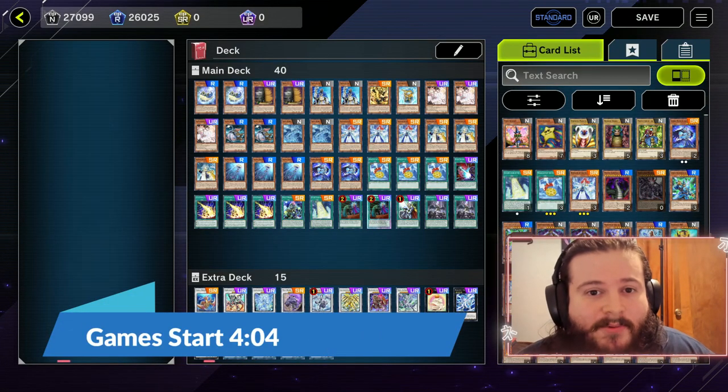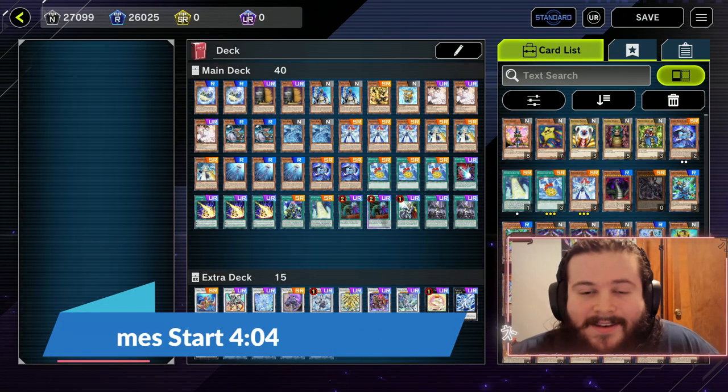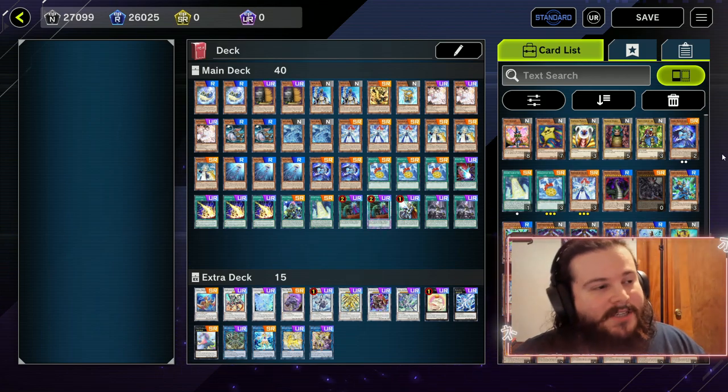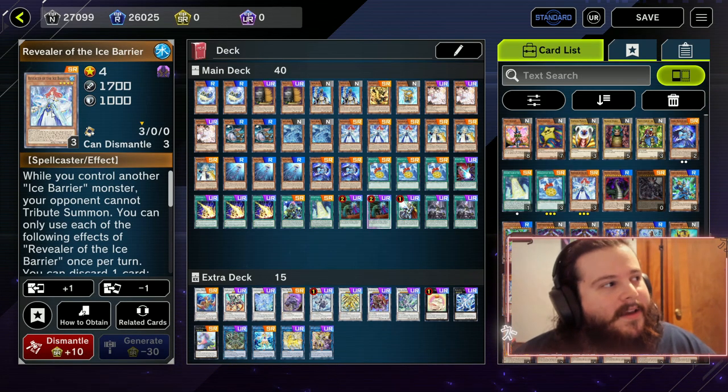Hello my little goblins, we're here with another deck profile and guess what we got today — Ice Barriers. Yes, you heard it right, Ice Barriers. Someone actually made this deck.